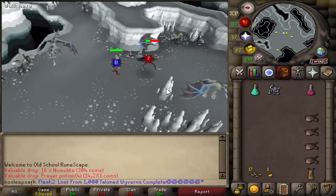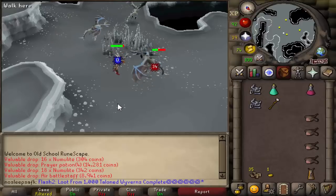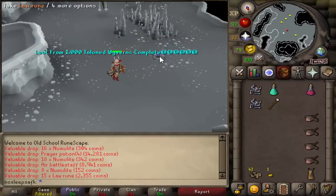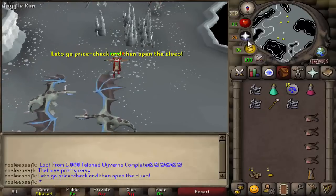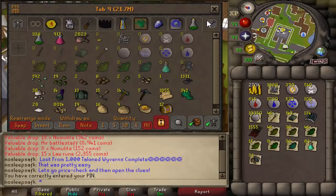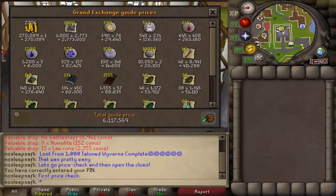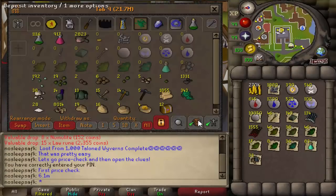These Talon Wyverns are somewhere in the middle of the cave in terms of level, and you can expect a decent amount of drops. All kills were tracked by the wyvern bones. Now for the price check: we ended with about 270k coins, 1,000 bones, a decent amount of runes, and a lot of money coming in from battle staves, herbs, addy bars, rune ore, and prayer potions at 13k each. The first price check came out to about 6.1 million.